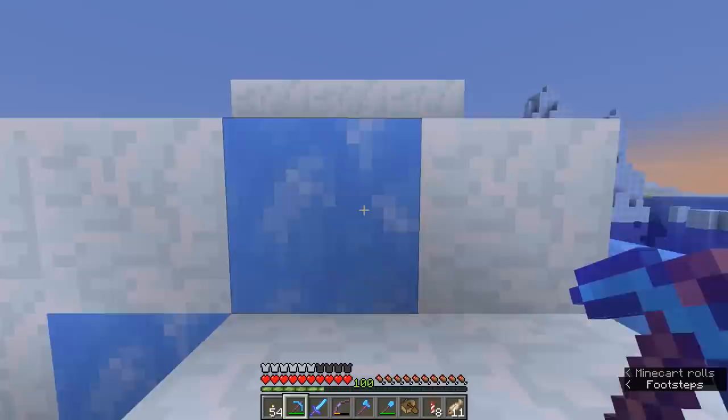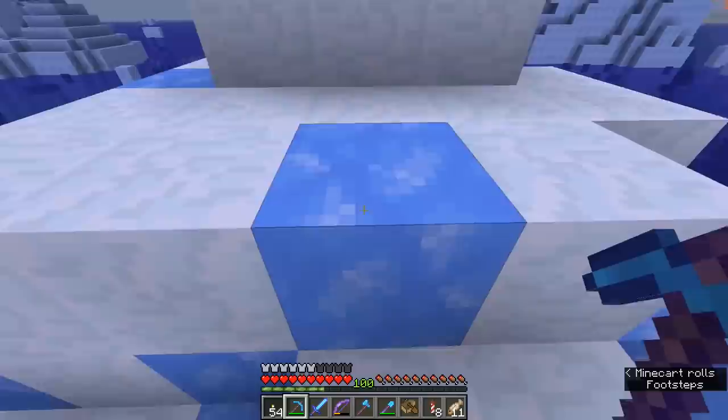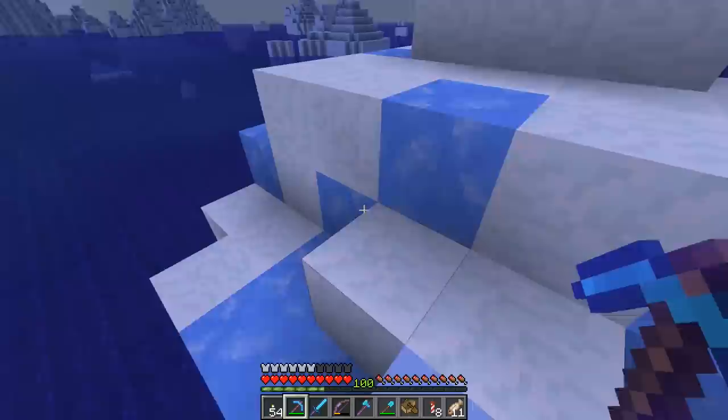Starting off with our goal: this right here is blue ice. It is the slippiest form of ice, with the least amount of friction on anything gliding across it — whether that be a boat, an item, a player, or a mob. That makes it the optimal block for traveling at high speeds using the nether hyperloop design we've already created.